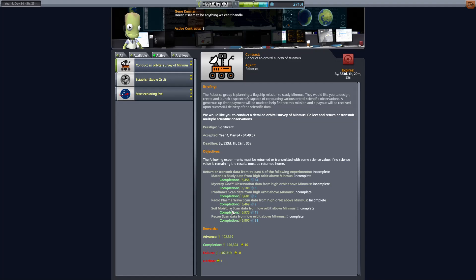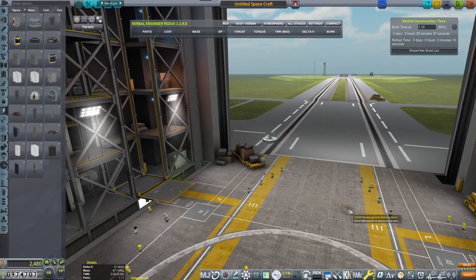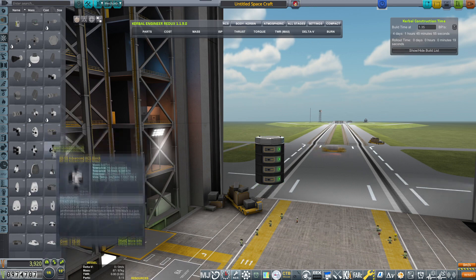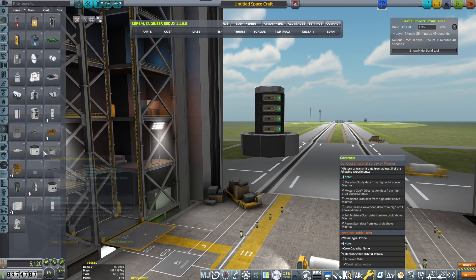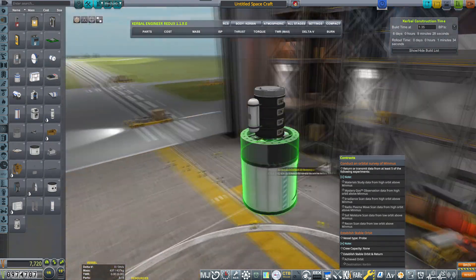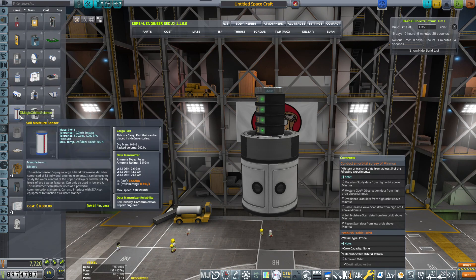Hello and welcome back to our KSP career. In today's episode we will be constructing the Minmus Orbital Surveyor. Look at all these wonderful experiments that we need to put on. This is a final piece of science grind that we need to do before we actually get our Duna craft done and getting them into orbit. Another Minmus mission, but Surveyor — look at how many experiments we need to do.